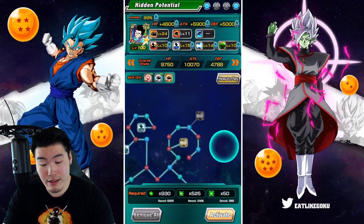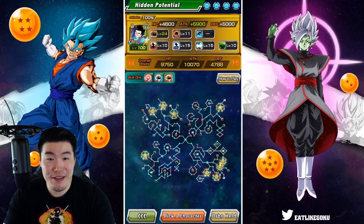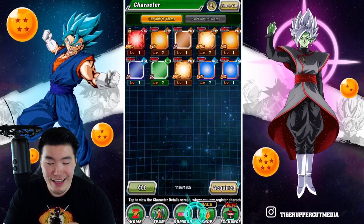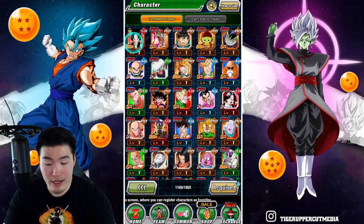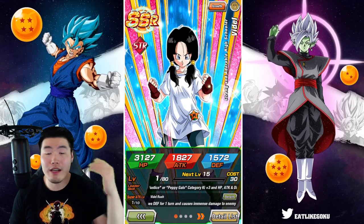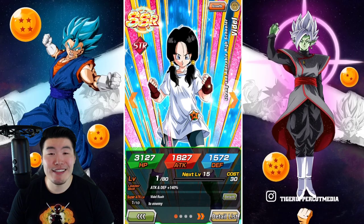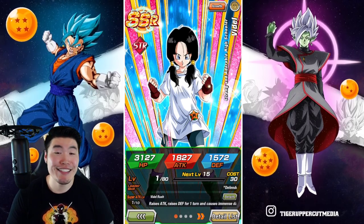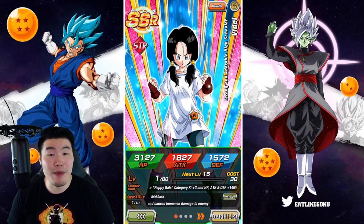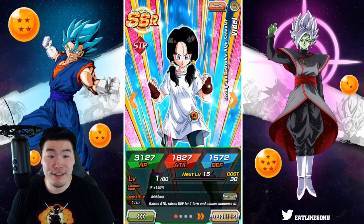I was kind of thinking about rainbowing him with coins but now I don't have to. There you have it guys — Rainbow Bojack, Rainbow Gohan, and one copy of Videl. 900 stones — was it worth it? I don't know, let me know in the comments what you guys think. But I'm satisfied — we saved the day! Shout out to the homie who saved me from a night of despair and sadness.